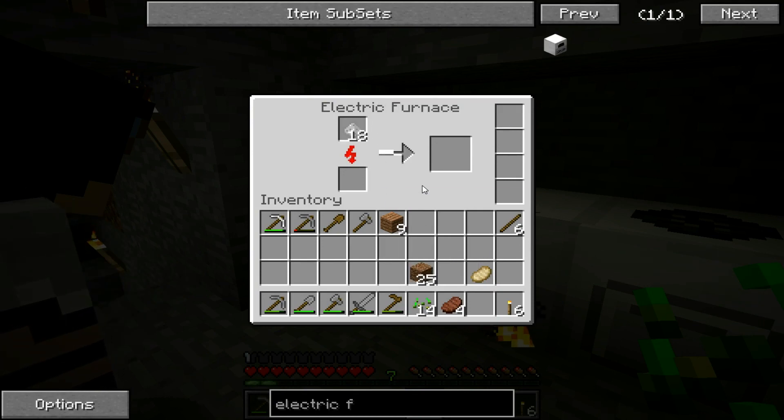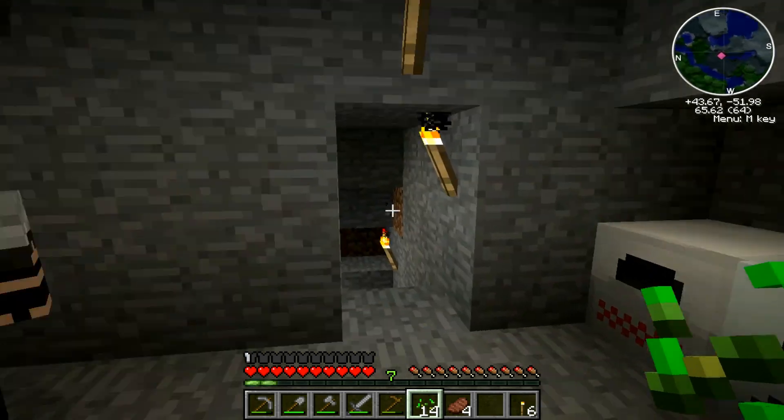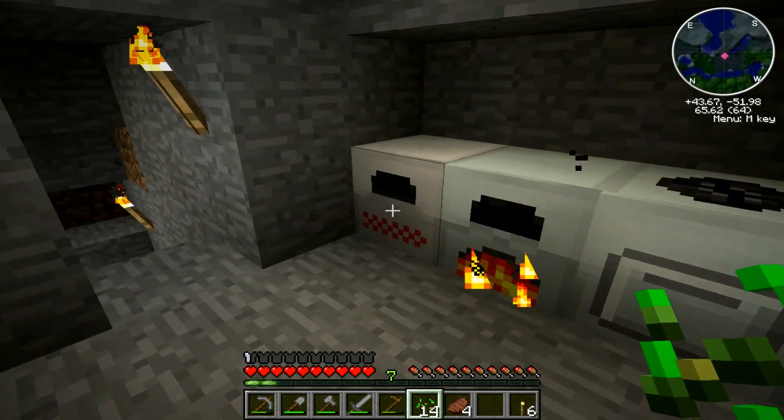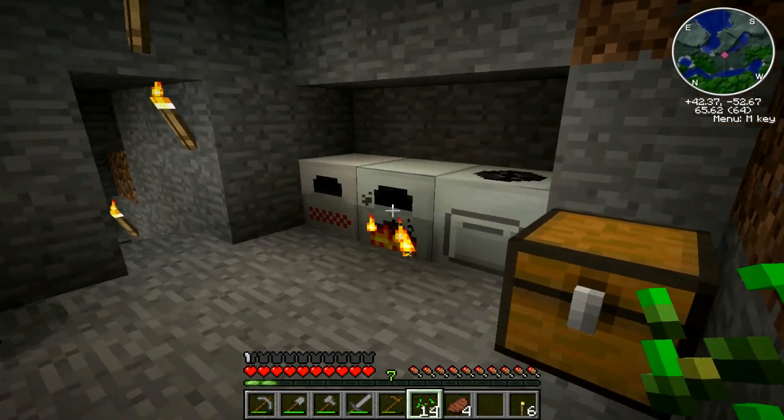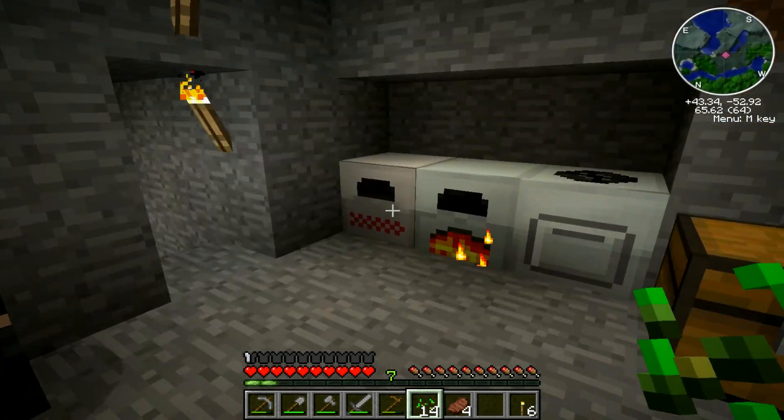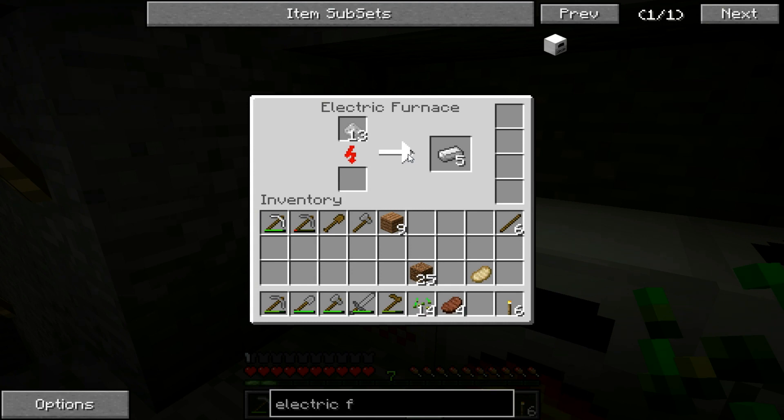There's our iron furnace. The electric furnace just puts the iron furnace in the middle — iron furnace in the middle, electric circuit on top, and redstone on either side. Then we put that next to the generator and you'll see what it's like to cook things with speed. It does eat up a lot of coal though. That's speed! That's quick, isn't it? And that's without the overclockers on it. On the right-hand side those three empty boxes, you can put overclockers, overvoltage pieces — all kinds of upgrades.